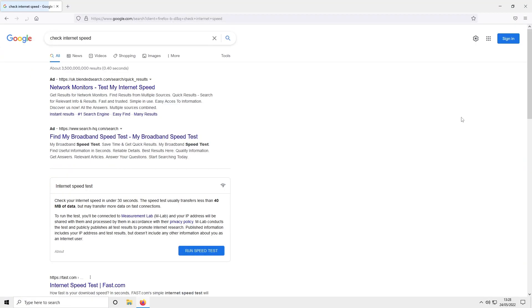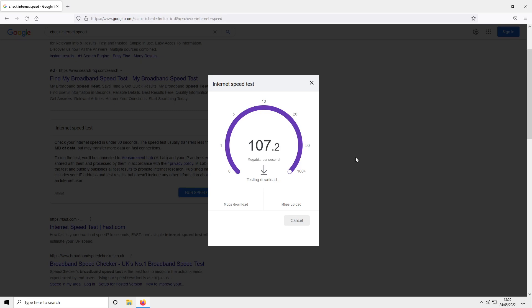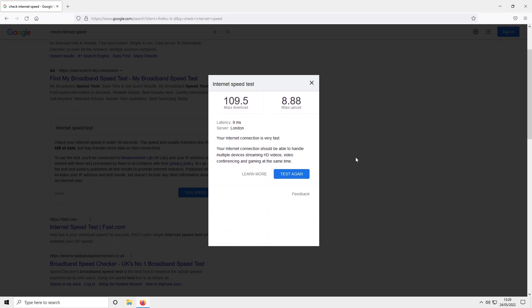The first thing you're going to want to do is ensure you are getting the correct network speed. Open up your web browser and simply type into Google 'check internet speed.' You will see Google Speed Test — go ahead and click 'Run Speed Test' and see if you're getting the correct speed. You need to ensure you are getting both a download and upload speed. If either shows zero, that's going to be an issue. As long as you have the correct speeds, you're all good.